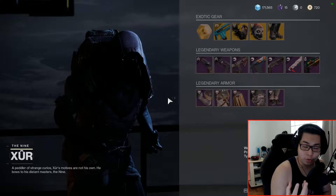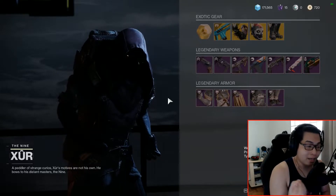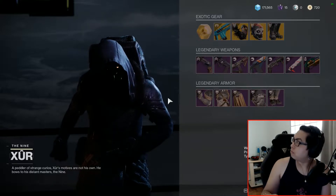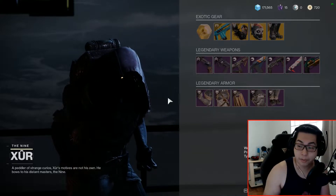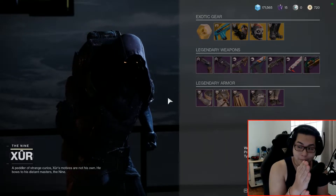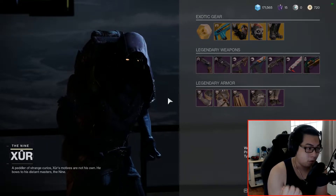Xur is a creature that appears every weekend, starting on the reset of Friday. Xur appears every Friday starting from the reset time and disappears on Monday at reset time.